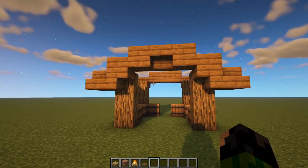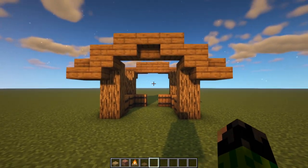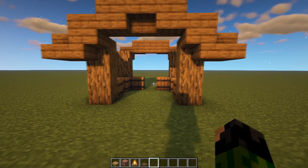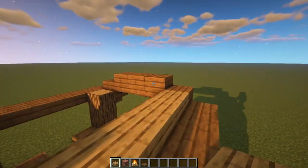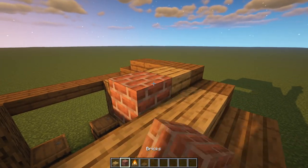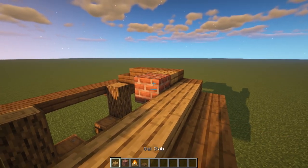Next up, we're going to fill in our roof and add in the chimney. Start by facing the front of the house, come round to the right hand side, place in a row of slabs like this, and then one more here, and place a brick block. That's going to be where the start of our chimney is — we'll come back to that later.